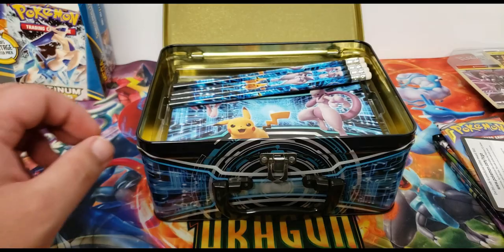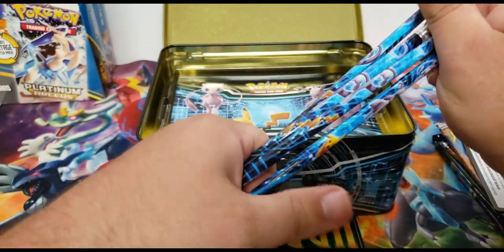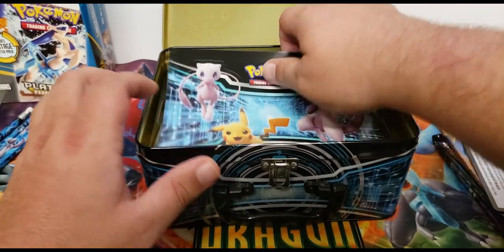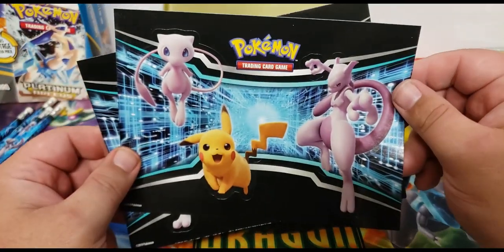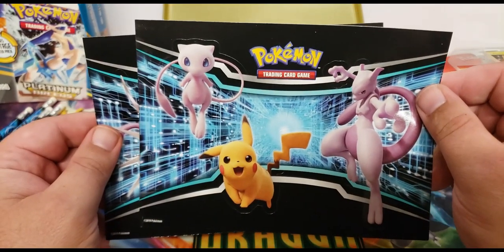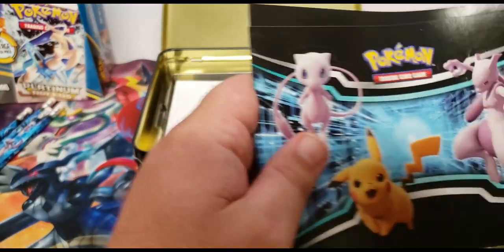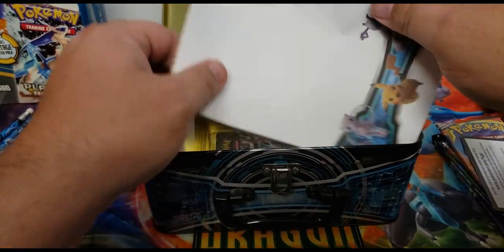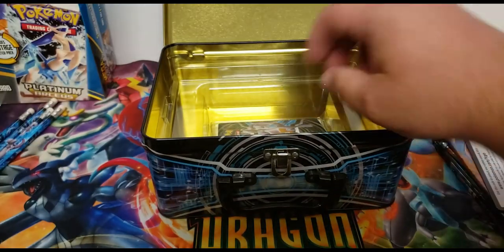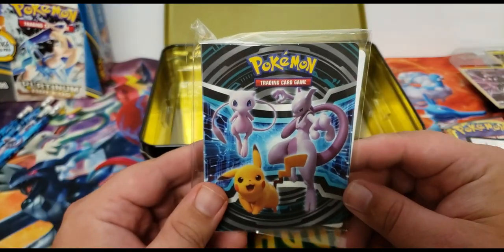That Mew coin is nice. Now these we're going to give to Anya right away because she is in school — looks like it's got Pikachu, Mewtwo, and Mew on them, so these are the pencils she'll get. That comes with this lunchbox. And it looks like we got some stickers here as well — oh there's the Charizard and the Mew, and these are actually fairly big stickers! You've got Mewtwo, Mew, and Pikachu, and then the full armor Mewtwo and Charizard. You also got a little notepad here.